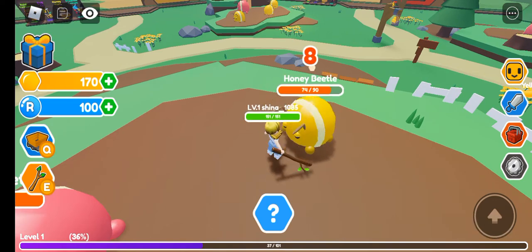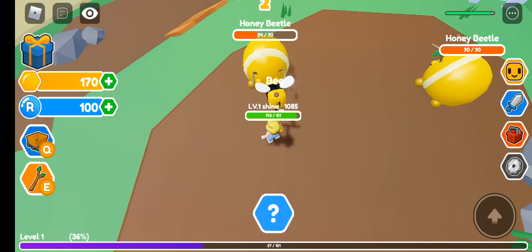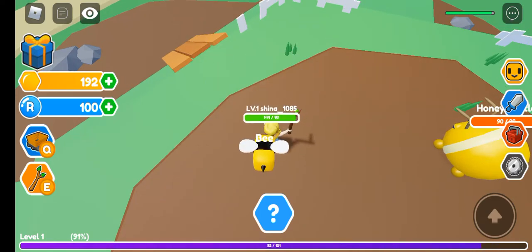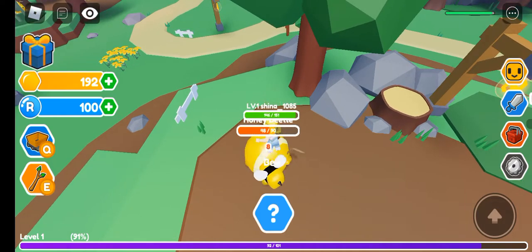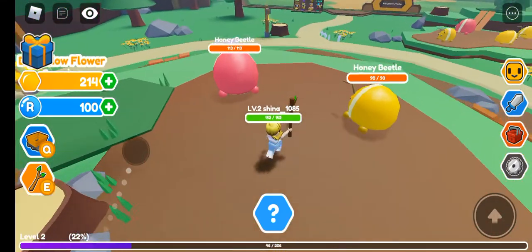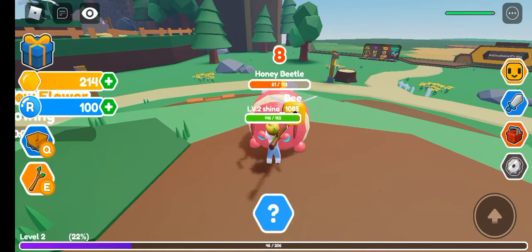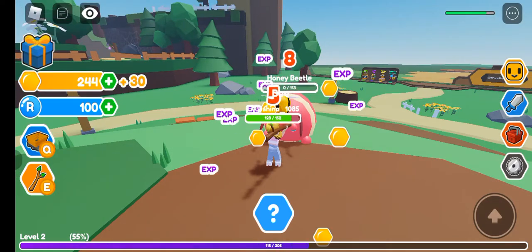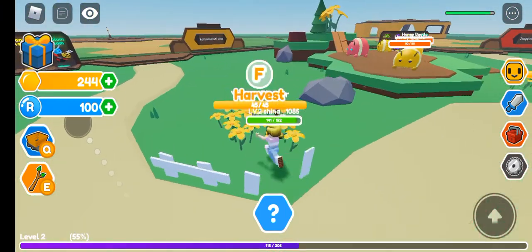Oh wow, we have to kill this honey. We got some honey! Now kill another one. The honey beetle — it's kinda powerful. Haha, you're gonna die. Let's get the snow flowers.